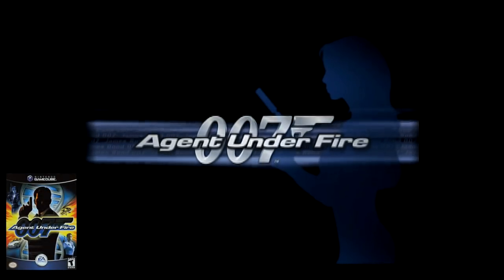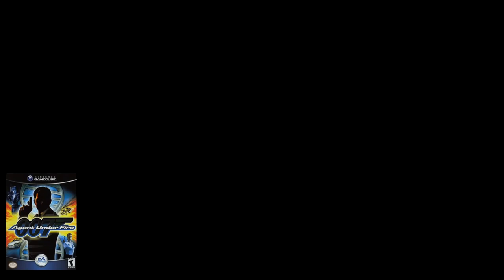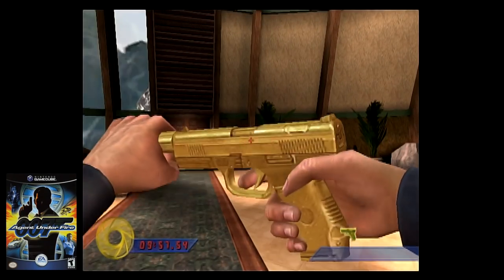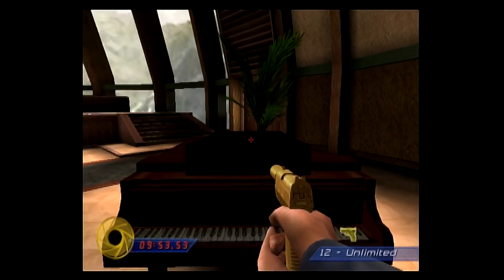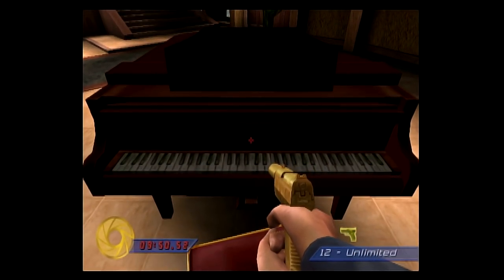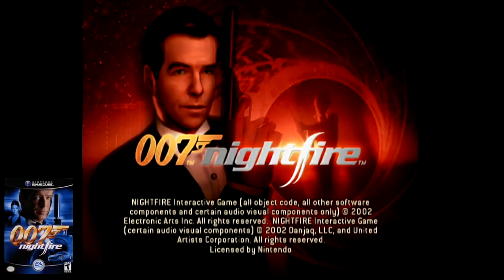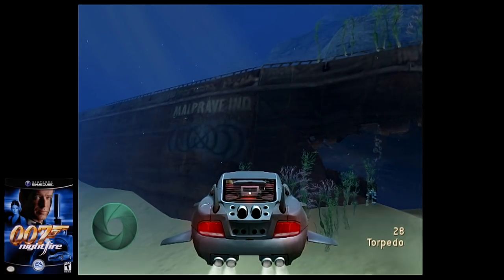Next up are some 007 games. The first being Agent Under Fire. In the cold reception level, at the start there's a piano. Go up to it and press the action button, and the Bond theme will play. In the next installment, 007 Nightfire, go to the Deep Descent level. Shortly into the beginning, you'll see a sunken ship with the name Malprave. This is in reference to one of Agent Under Fire's villains.